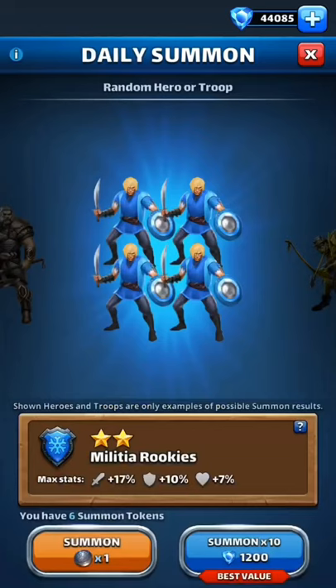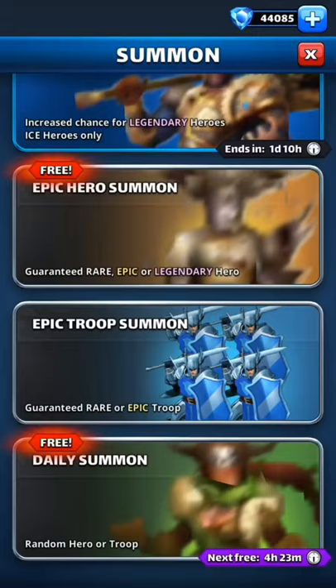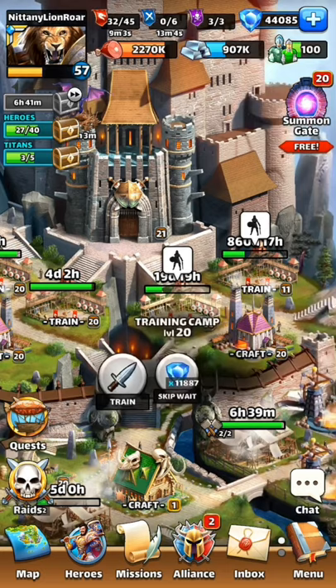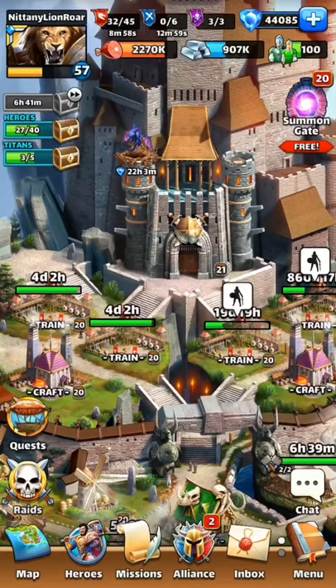The other thing you can do is save up all of your summon tokens. I've reached the point before where I've had 40, 50, 60, and they're just waiting for the right hero to spend them on. So between your daily summon tokens, your training camp saving things up for weeks or months, and saving all of your trainers, you can max a five-star hero very quickly.